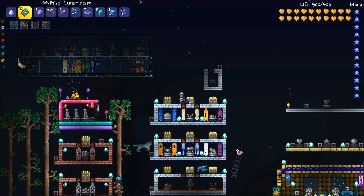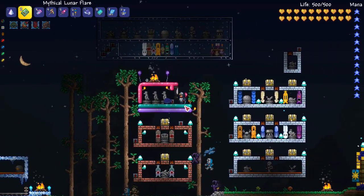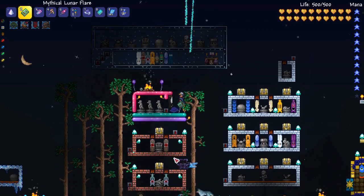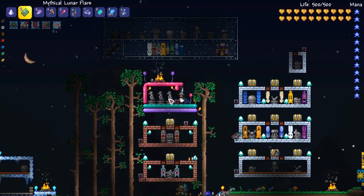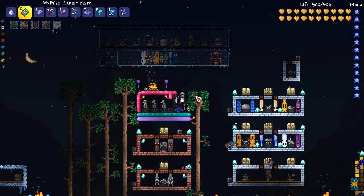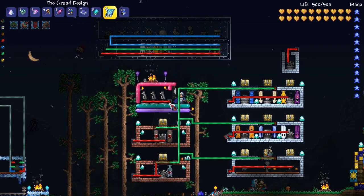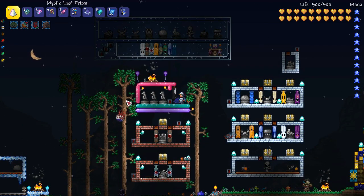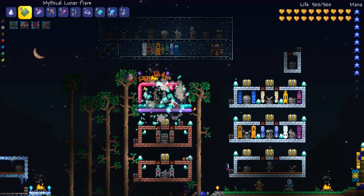One of the easiest ways to grind for these vanity items is to set up a penguin statue farm. You can do this with as little as one, but more is better. What you want to do is just line them up in a row. I'm using some of the new bouncy blocks to keep them all cased in. I've just got it wired up with a simple one second timer and one colour wire through it. And when you turn it on, that will spawn some penguins.